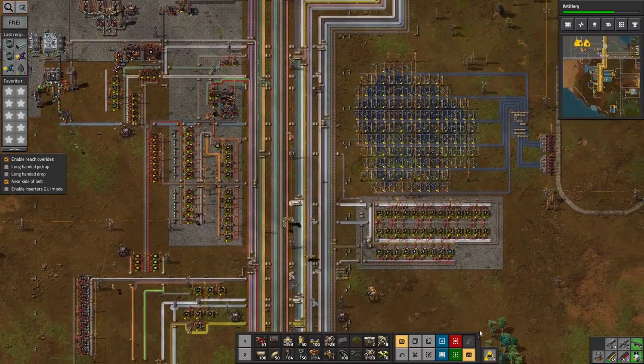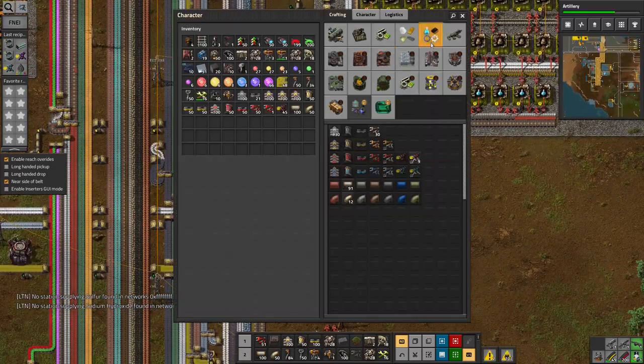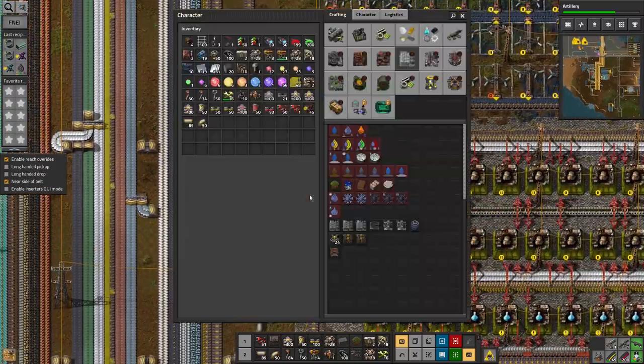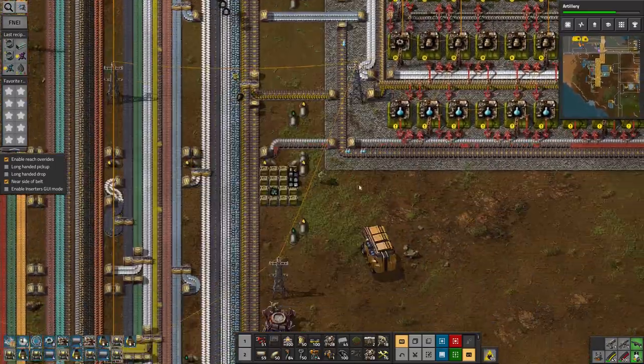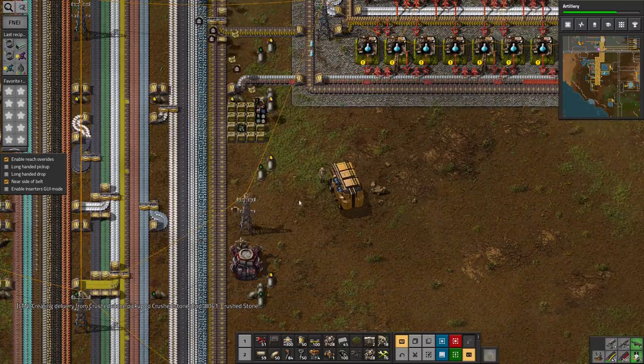I've copied the steam engines — I'm going to just build them manually and put them into the system by hand. I need some stone. I think I've got that. Okay, that's running happily — let's leave that for now. Oh yes, suit things — that was something I was going to do.